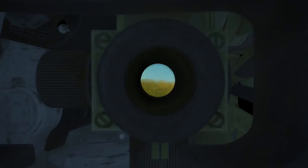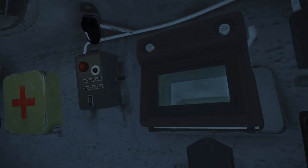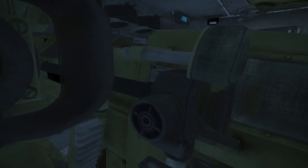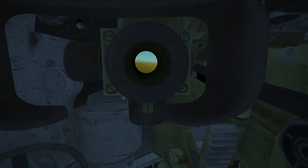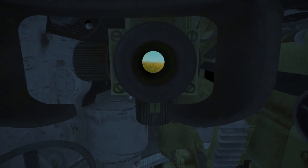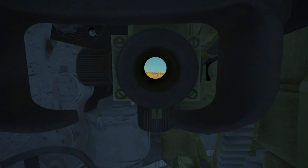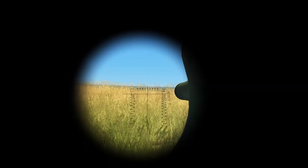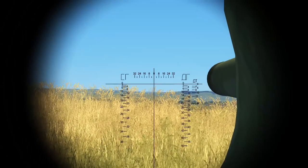Now let's move to the gunner's position, because he also has some important controls. To take or leave control of the gun — so you can look around without the turret following you everywhere — press T. Pressing T again brings you back in control and you can see through the periscope, but there's no gun sight. To get the gun sight, you have to nestle to it, which is Shift+T.